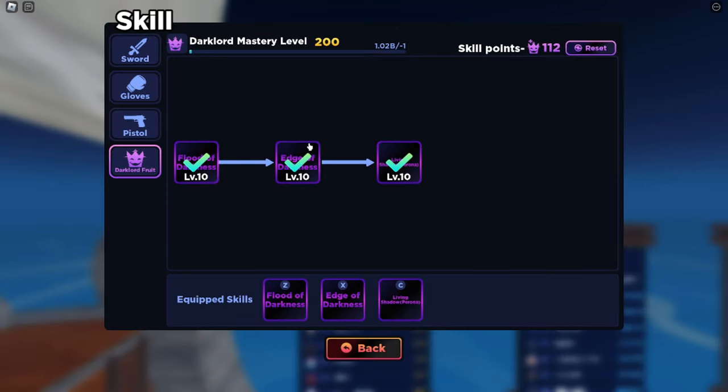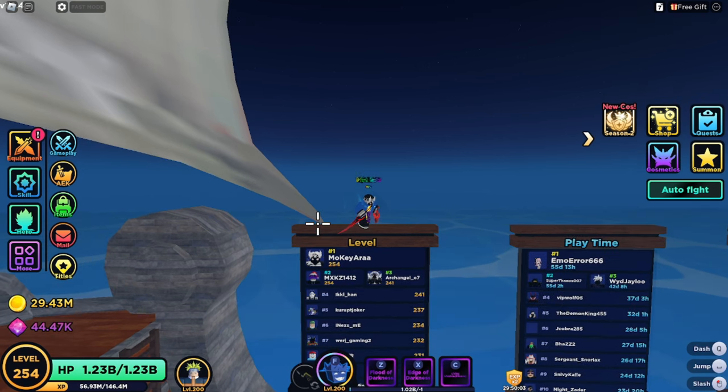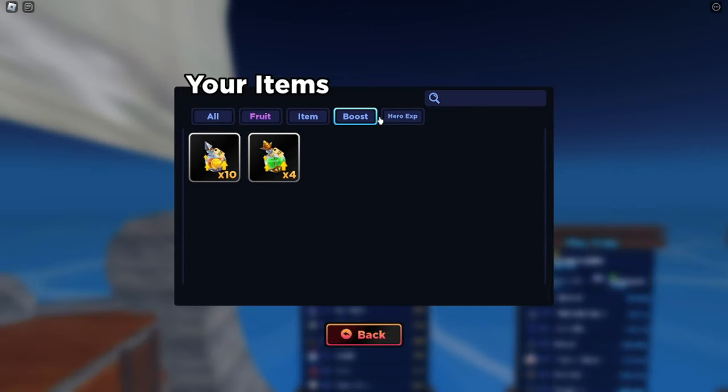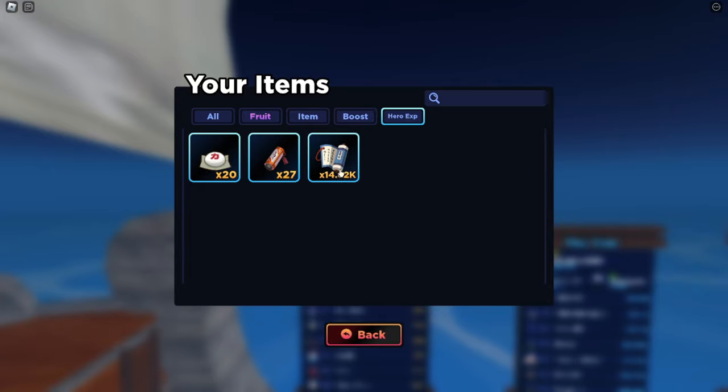We have my skills, which are obviously maxed. My fruit is max level as well — it's level 200, can't go any higher. I'm a bill XP over, so this fruit would probably be like 220 or 250 or something by now. And our items — I just have a bunch of love fruits from when I was pulling Dark Lord. I got a bunch of them; I have 14.26k of these.